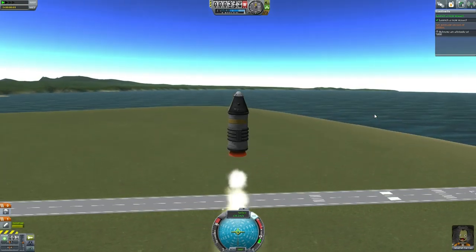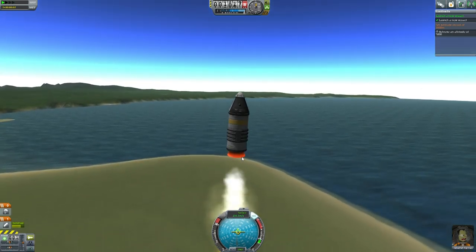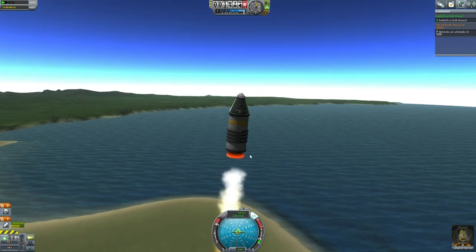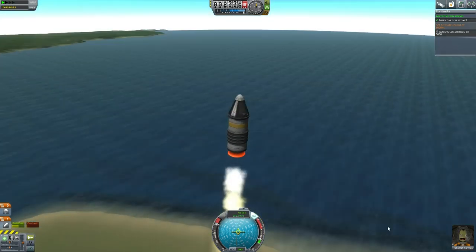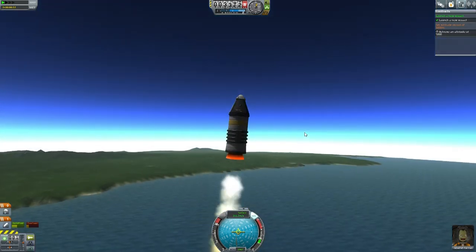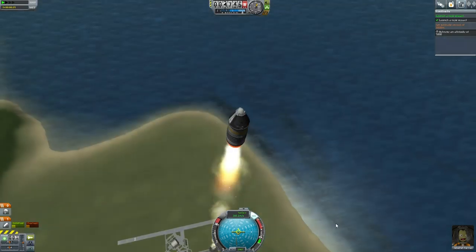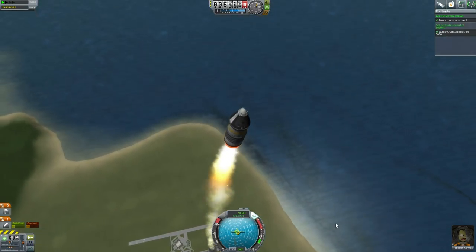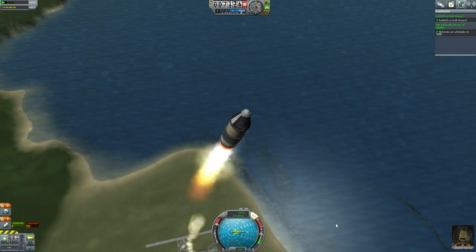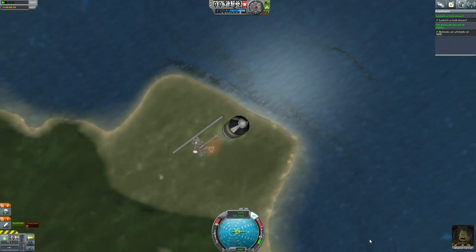You might wonder why I picked this setup instead of the tank and liquid engine - that's because this can survive the parachute, so we'll be able to bring everything back down. You might also wonder why I'm tilting towards the ocean rather than landing back at the KSC. That's because it's more likely to bring the solid fuel rocket back intact if you land in the water. We've passed our desired altitude, tilting over a bit more to make sure we land in the ocean.